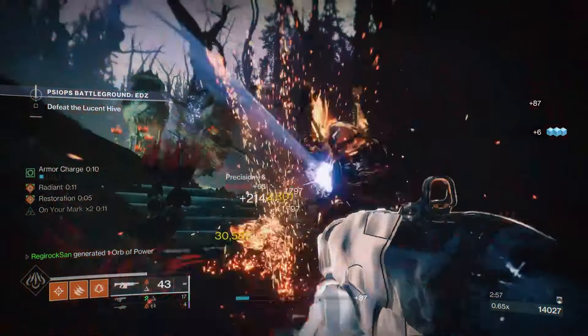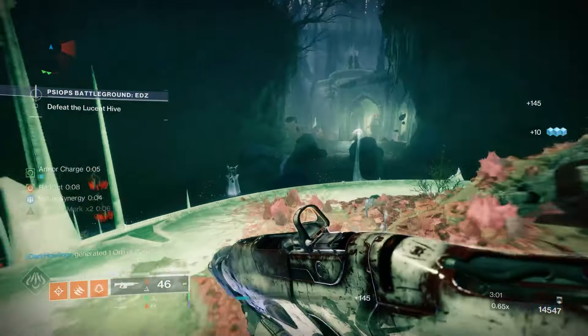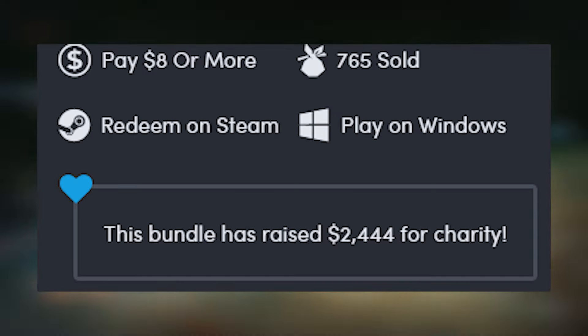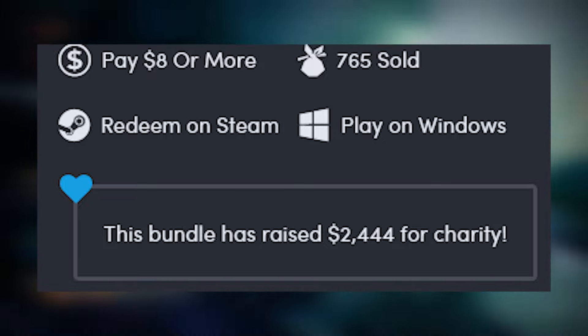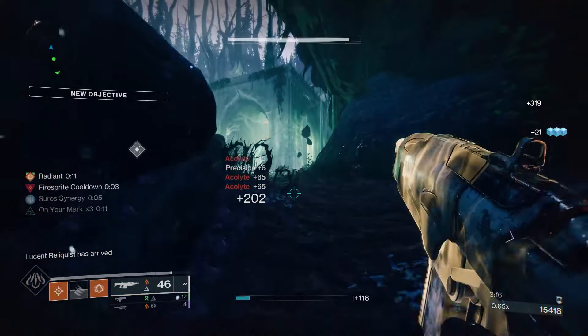The really cool thing about this is that some of the proceeds are going to charity. If you go to the page, you can see that — at least as of me recording this — the bundle has raised about $2,400 for charity, which is really cool. Game to Give already did a lot for the Bungie Foundation, but this is just another way to continue that momentum.